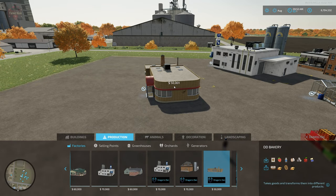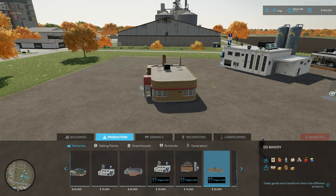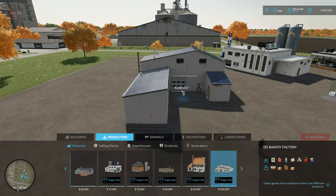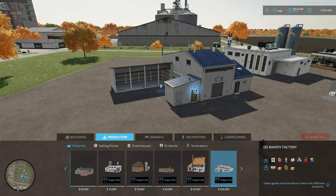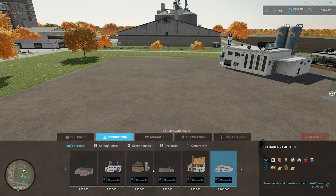We have the Dragon's Den bakery that has apple pie and cherry pie added as outputs, with apples added as an input. We also have the European bakery. Then we have a bakery factory for $200,000 — it is basically a reskin of the grape processing facility, but set up to act as a bakery. Those are the new factories in this pack.